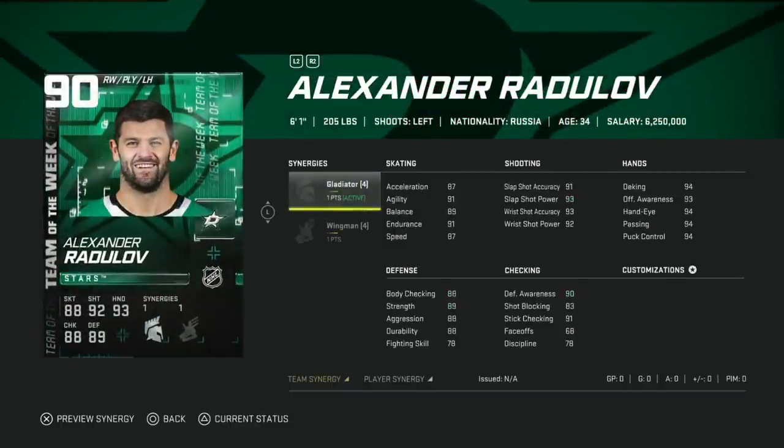Then we got the 90 Alexander Radulov with Gladiator and Wingman. Wingman is a very good synergy; Gladiator not so much. 87 speed gets up to 90 with Distributor; Spark gets acceleration into the 90s; his shot is in the 90s with Gladiator. His hand stats are all 93 and above. It's kind of that middle-ground tier between the high-end master items and the high-80 base cards for left-handed wingers, but a really good card. Wingman is very usable here.